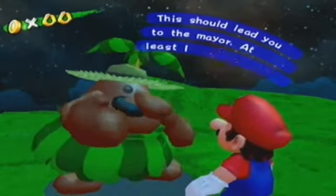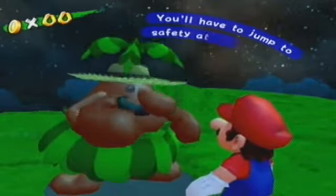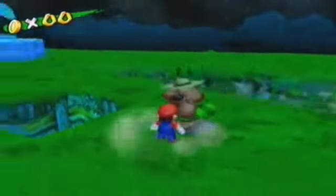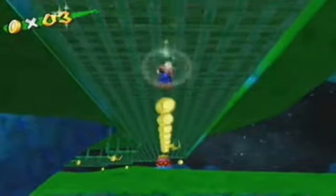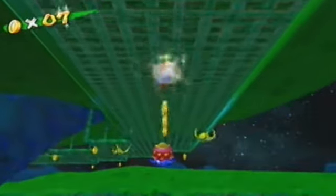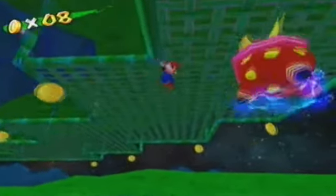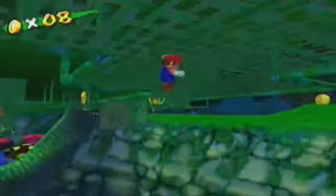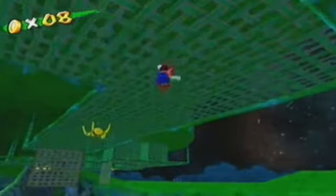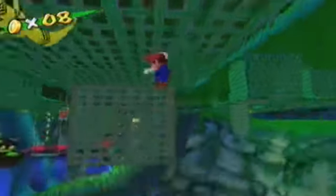This guy says this should lead you to the mayor - at least I think so. And then he will explain how those flip gates work, but we already know that of course. So you can stomp down there and you'll end up over here. You have to be careful because you have those stupid Grate Spiders and Electro Koopas all over the place. You wanna go under here, and if you can't find the right entrance, just look for the coins - if you see the path with the coins, you're probably on the right path.